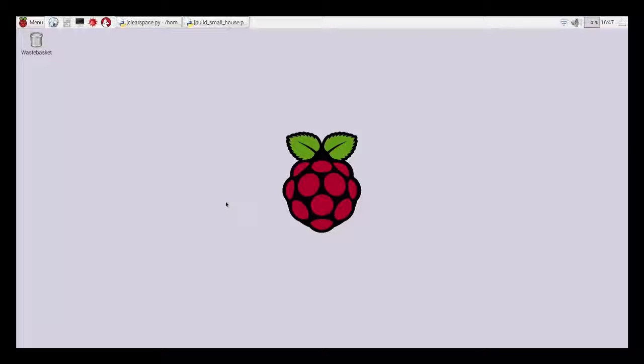Hey everybody, this is Edjojo and welcome to another video in my series on the Raspberry Pi. In the previous video I showed you how to get some space inside a mountain or just to create a flat surface to work on. In today's video I'm going to show you how to build a small house.